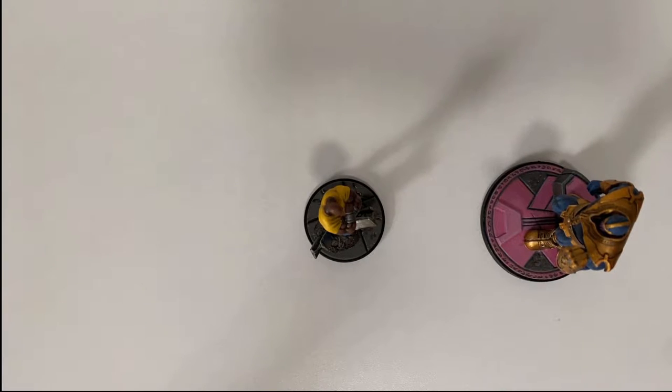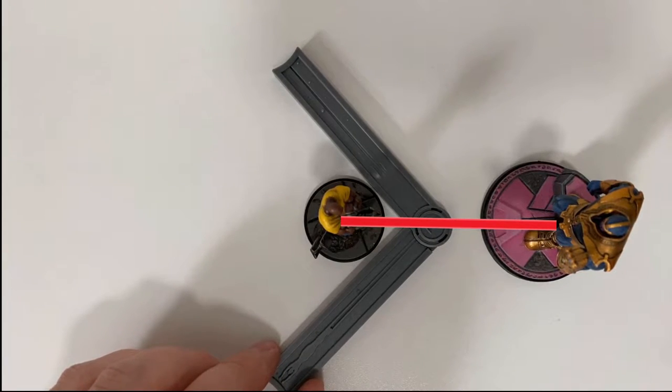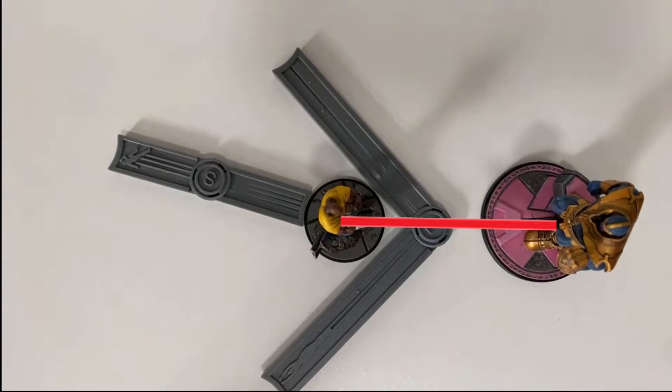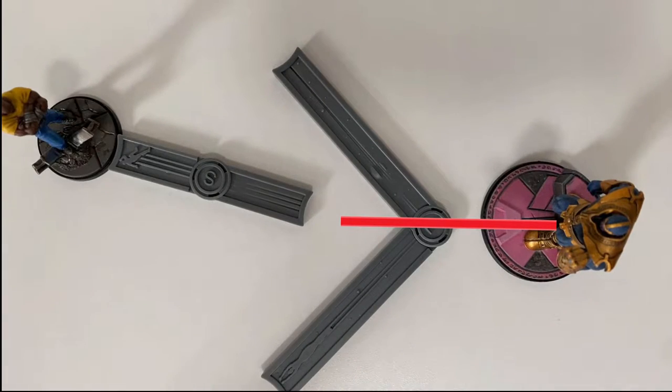Some movement effects — typically pushes and throws — may have the keywords 'away' or 'towards' included in the description, limiting the direction characters can be pushed or thrown. For a throw away from Thanos onto Luke Cage, we draw a straight line from the centre of Thanos's base to the centre of Luke's base, then bend a measurement tool to form a 90-degree angle with its pivot point centred on the line, placed up to Luke's base between him and Thanos. Thanos can throw Luke anywhere within that 90-degree arc, but Luke's base must never go outside it. The character must be thrown the full distance, stopping only if it collides with terrain or another character.